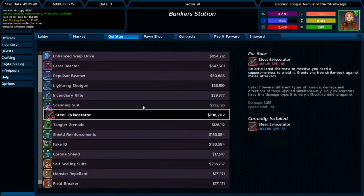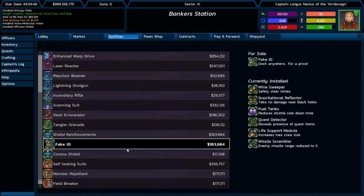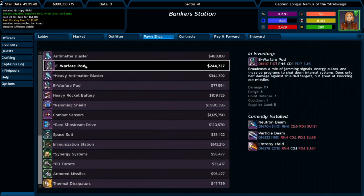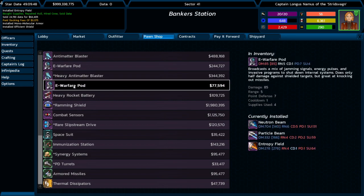And this is true of everything. You can see currently installed devices. It doesn't compare them because there isn't a way to do that numerically. Something I did today is the pawn shop. And you can get some similar information there. These are things that you can sell. I want to make it a little clearer that these things are for you selling to the station.